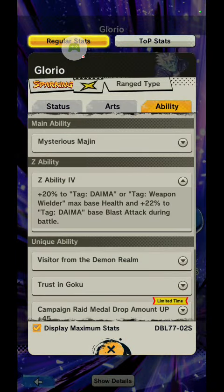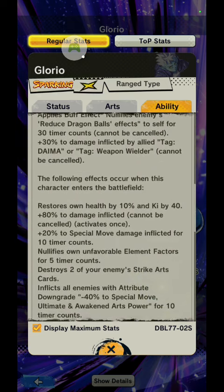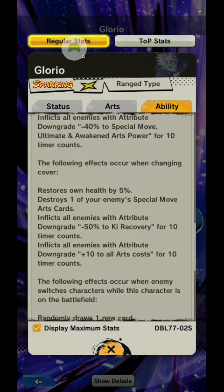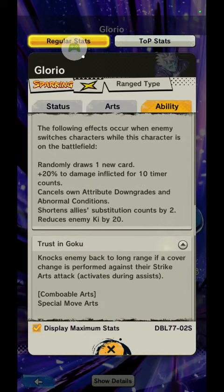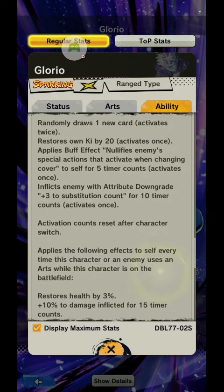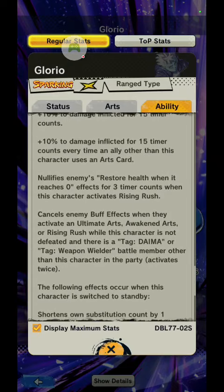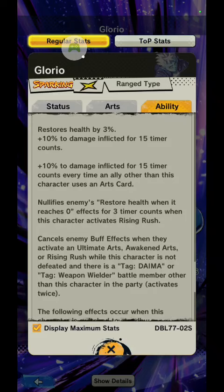I think he will be a strong bench unit in the future for the Daima team and the weapon wielding team. He has very good effects that are very relevant against Majin Vegeta right now. You can see that he nullifies the enemy's Endurance for 3 timer counts when he uses his Rising Rush.